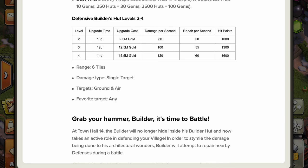The range is 6 tiles, within which the builder walks around and can heal any building. The damage type is single target — similar to a normal crossbow — but unlike the normal crossbow, it can attack both ground and air targets, which is quite useful as you don't have to choose. The favorite target is set to 'any,' making it quite a versatile weapon.